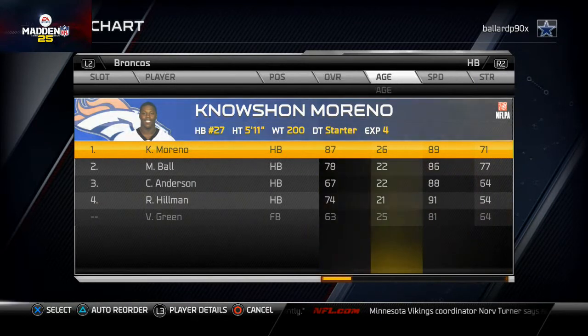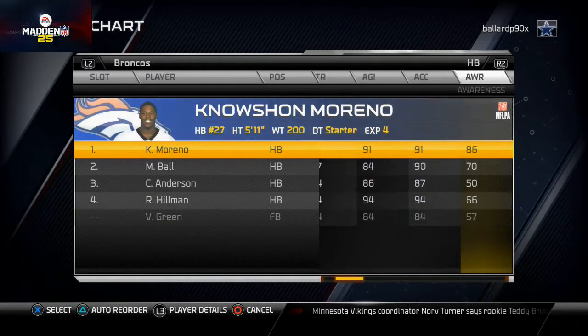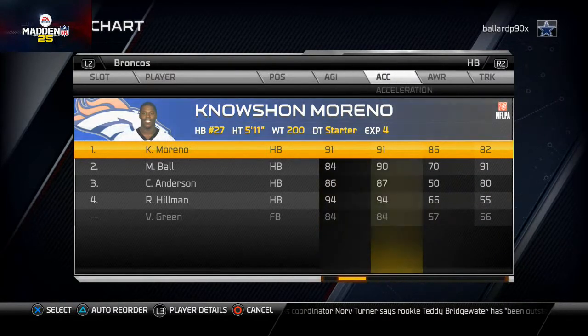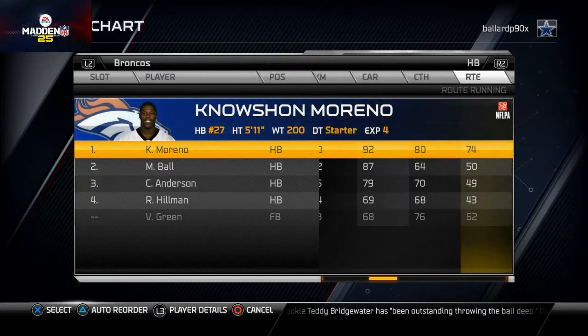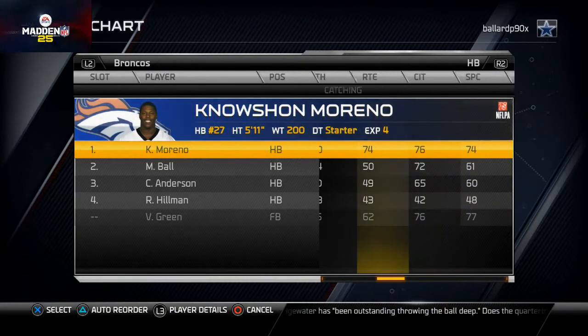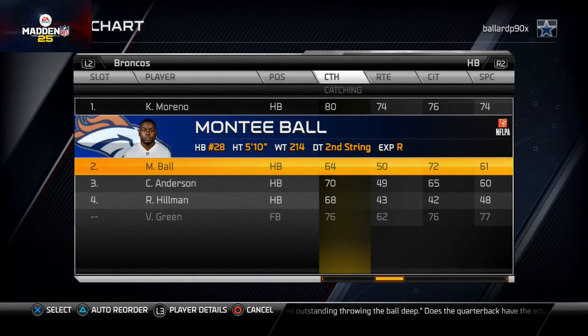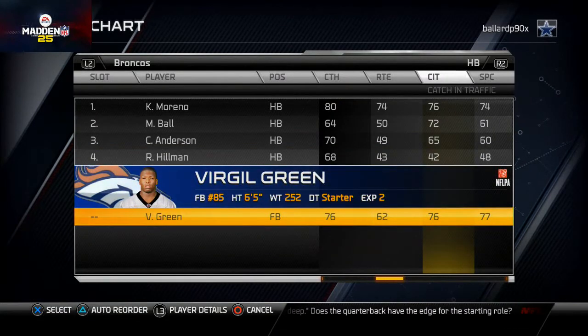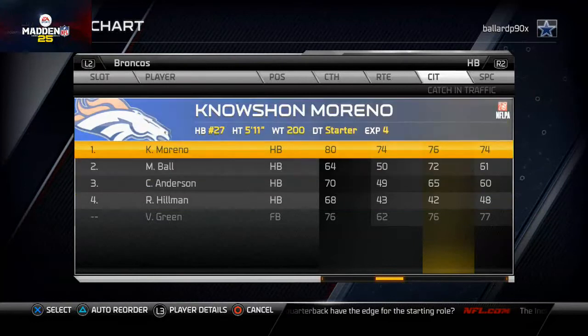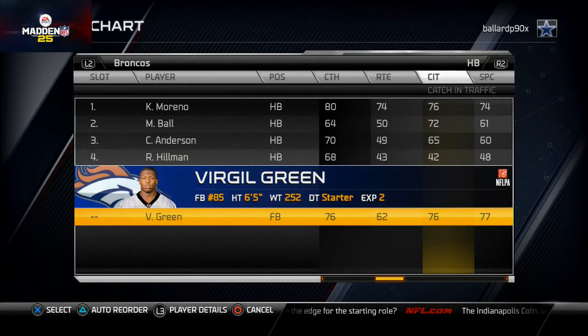At running back I've got Knowshon Moreno, left mostly stock. For running backs I like to look for agility, acceleration, and catch. Moreno has the best catch rating. Montee Ball has really good catching in traffic at 72. Virgil Green would be a great backup if Moreno gets hurt — you might consider him since we don't use fullbacks in our Atlanta playbook.